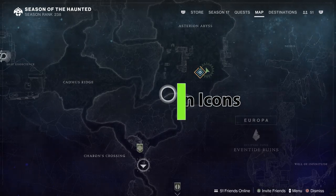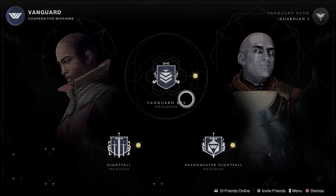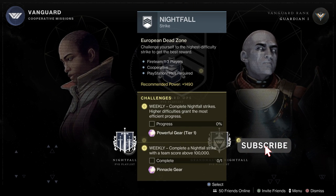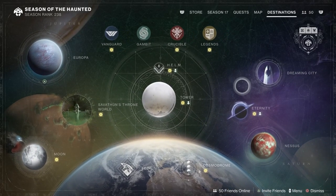Yellow icons on destinations mean that there is either a powerful, pinnacle, or weekly challenge available in that activity. If you're a completionist trying to figure out what to do each week, those icons are a good way to see what's still active on that character for the week.